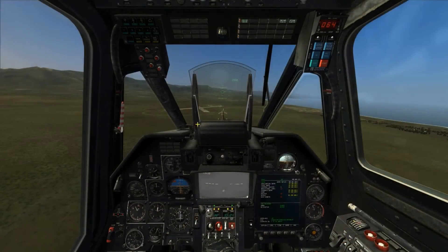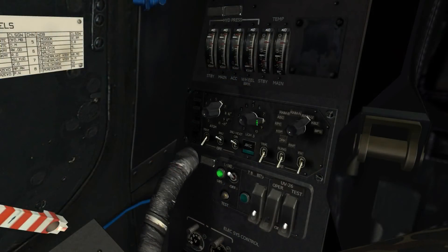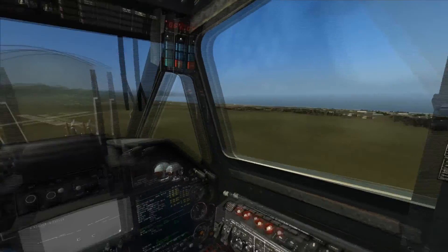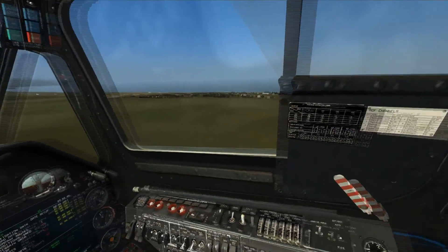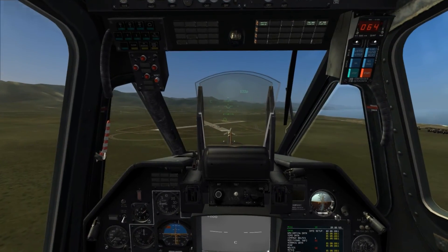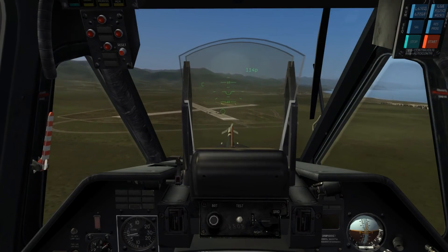When employing unguided weapons such as S8 or S13 rockets, the ballistic data settings selector needs to be set to the proper selection for the weapon type being employed: Position 0 for S8 com, 1 for S8 TSM smoke, 2 for S13, 3 is unused as it's for S24 rockets not supported in DCS, position 4 for S8 high explosive rockets, and 5 for the PK-23 gun pods.